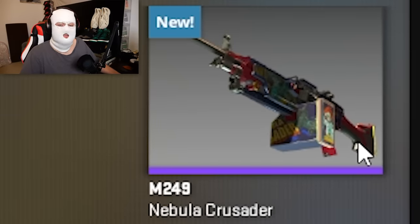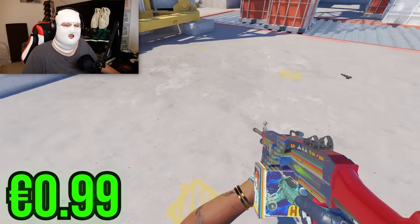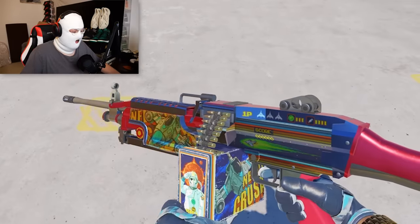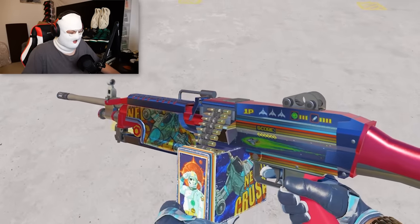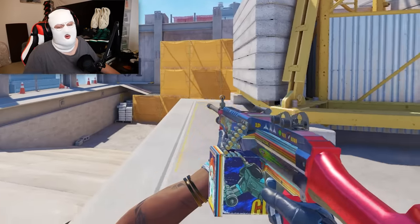Of course we have to bust out the big guns — that being the M249 Nebula Crusader. In field-tested it only costs 0.99 euro. You can see how insanely shiny they've made it — it basically looks like it's made of glass. For less than a euro, this is probably the best M249 you're gonna get, at least the one that stands out the most in-game.